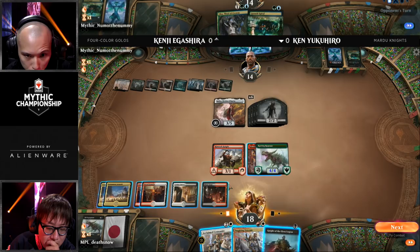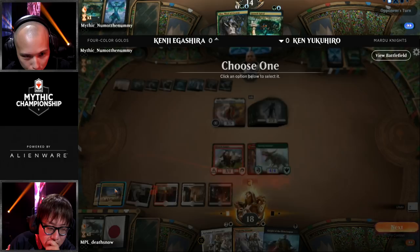Ken's deck was designed to try to run over a whole bunch of zombies, but there is a limit to what it can do. The reason why Kenji cast that Growth Spiral first instead of running out that land was just in case he found another Field of the Dead — if he casts Growth Spiral and finds Field of the Dead, then plays a land after, that's more zombies. He did find a land; it wasn't a Field of the Dead, but that means he has six zombies now.